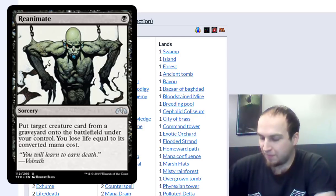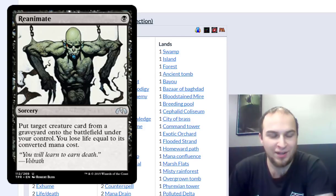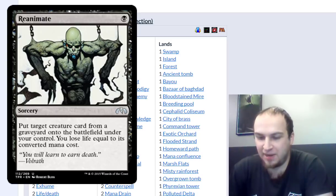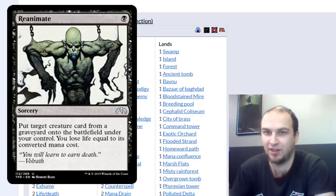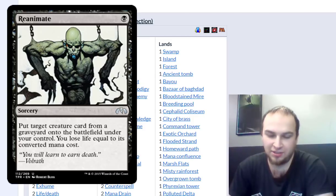Why is Reanimate your favorite of the reanimate spells? Doesn't it hurt you? Because life total doesn't really matter in competitive EDH — you use it more as a resource. So you try to cheat him out turn 2 or 3, and then keep stuff up like Force of Will, Swan Song if you have mana open, or Mental Misstep if they have a Swords to Plowshares or whatever.